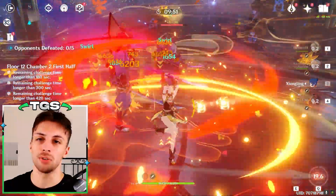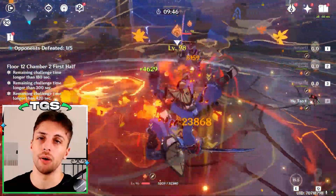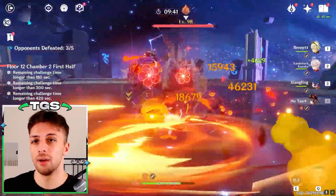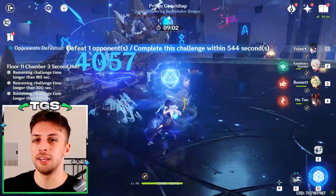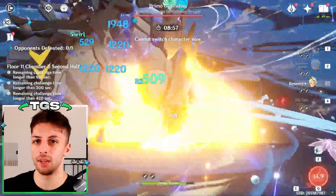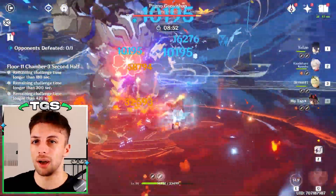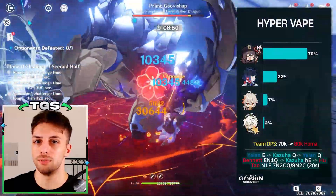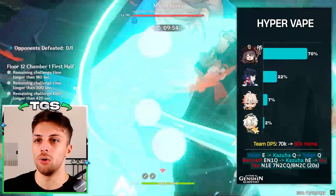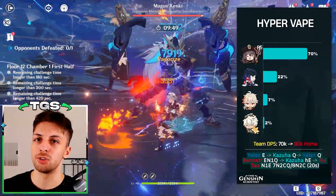The general consensus is that double hydro teams are most comfortable for Hu Tao, but that doesn't necessarily mean they're the best, at least not all the time. When we speak of Hu Tao's ceiling damage, the best option would be a simple Hu Tao hyper team that can be used with either Xingqiu or Yelan, but is actually best with Yelan. This is what's most commonly used in speedruns, because it just magnifies Hu Tao's damage so much that all the investment you put on her feels much more meaningful.